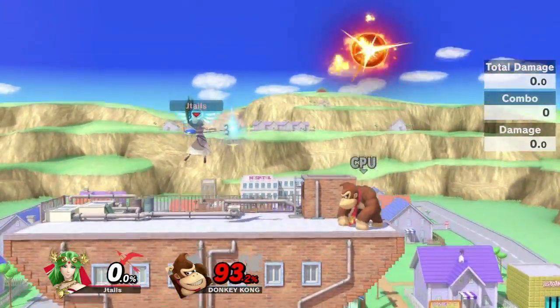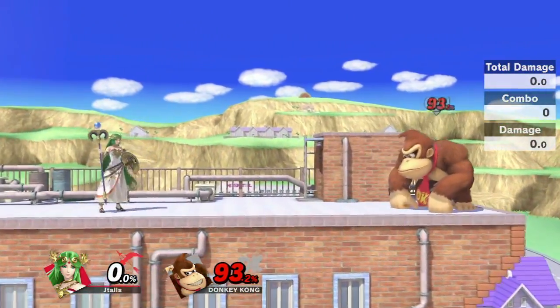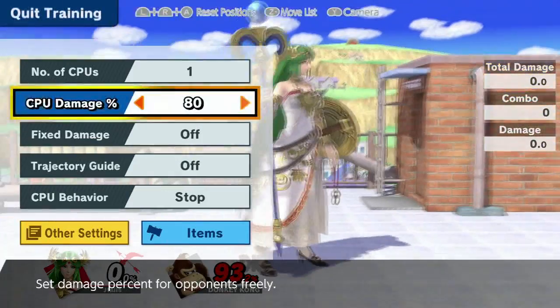You can also use Explosive Flame to make people dodge, and then when they dodge, you can punish them with dash attack or whatever else.